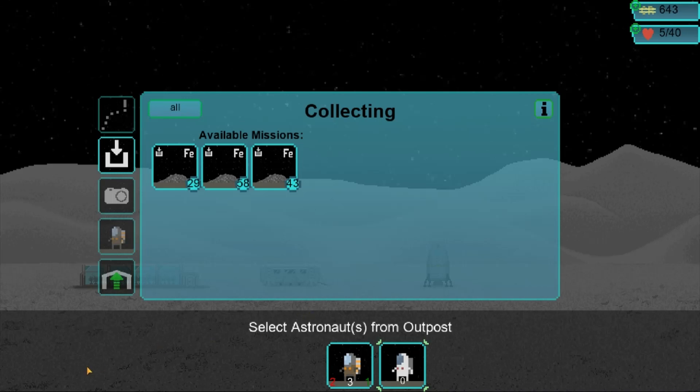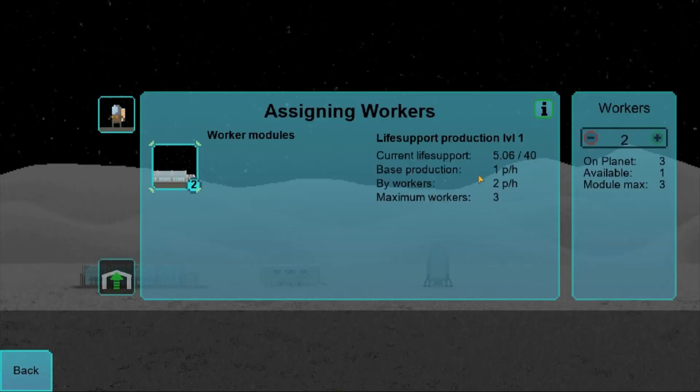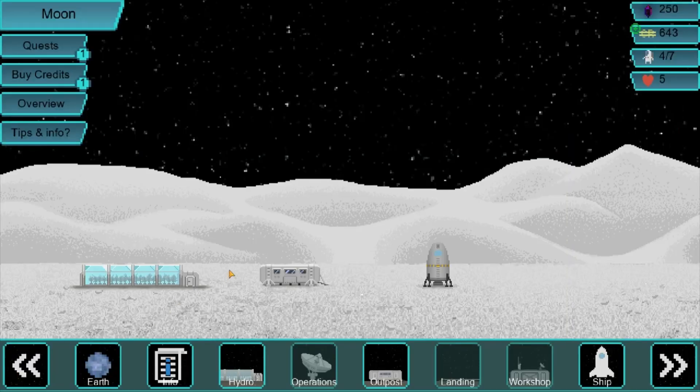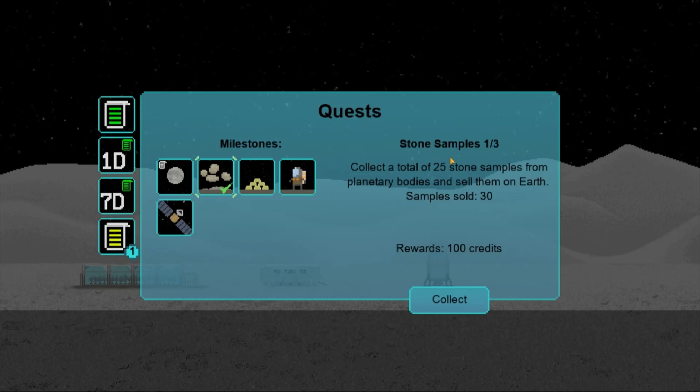We just more or less need to wait for that. We have an actual walker — four per hour, we sped it up. We're going to need to hold up another hour to go. Yay! We completed quests — we have collected a total of 25 stone samples and sold them. I have sold 30!